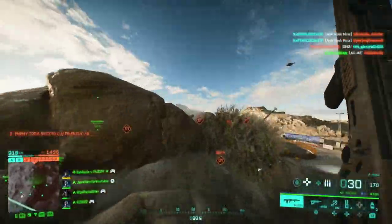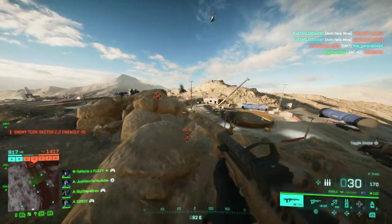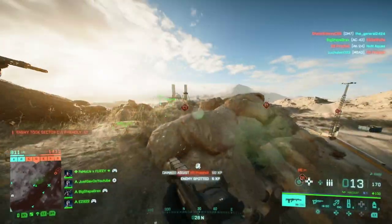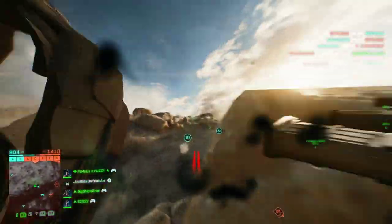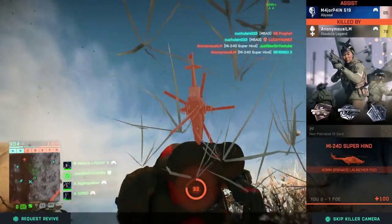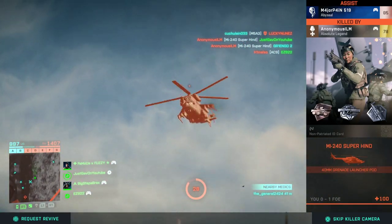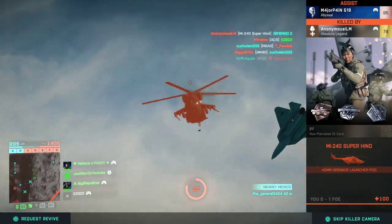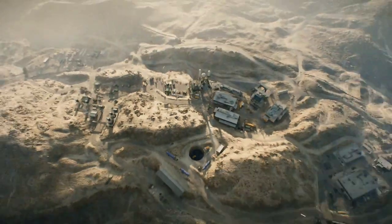That is a Hind. I don't really have anything to deal with vehicles since I'm running a grenade launcher — it does damage to vehicles but only like 8 damage to a tank. You get 4 of them, so... There's the Hind, AKA the Raid Boss, because that's exactly what it is. I thought I heard boss music.